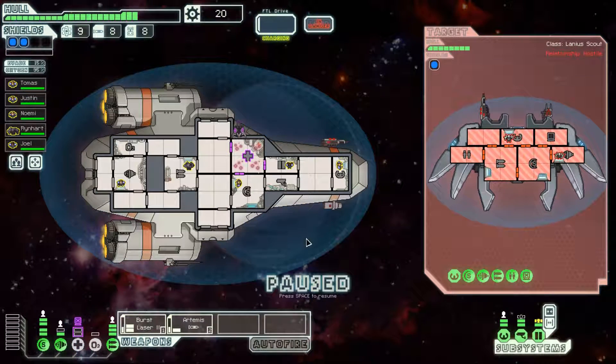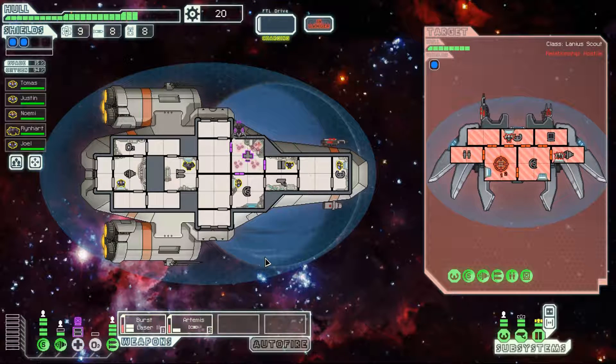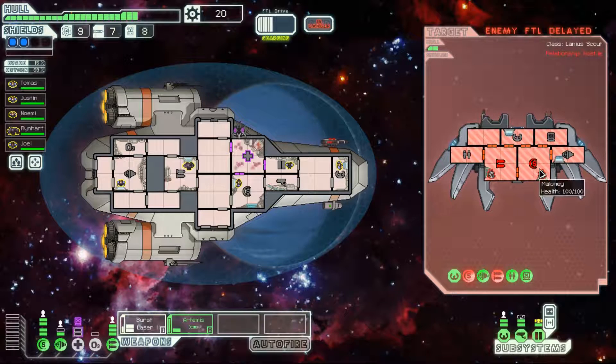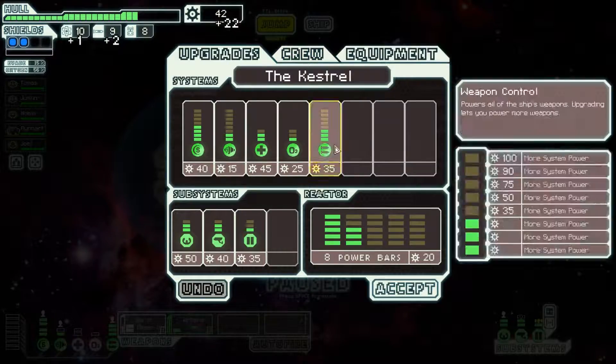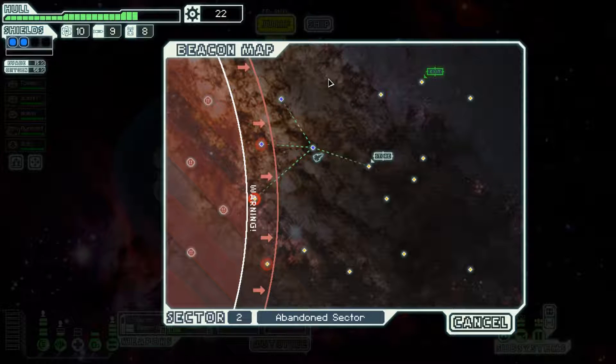I'm kind of hoping we get lucky and buy some crew members here. If not, maybe we'll just focus on finding an asteroid field in the near future. Our shots landed hard enough to take their weapons offline before they could fire. The three-shot laser was the biggest problem. I'm not going to accept their surrender offer because they're leaving the piloting room to get their shields repaired, giving me plenty of time to charge and fire one more time to kill them.